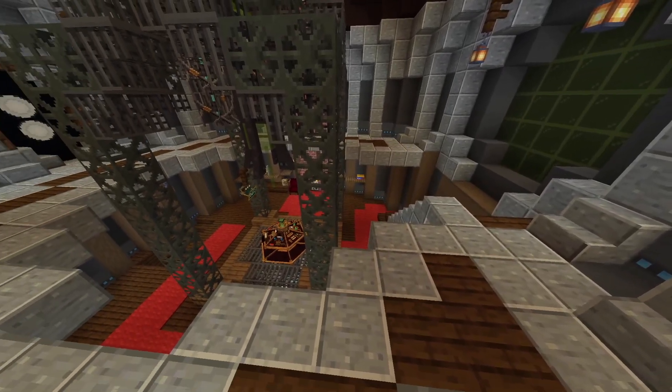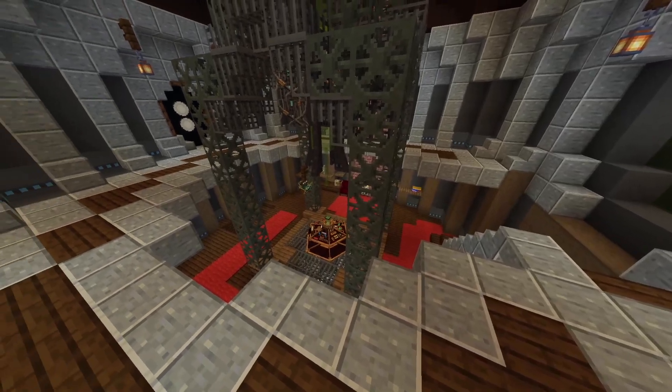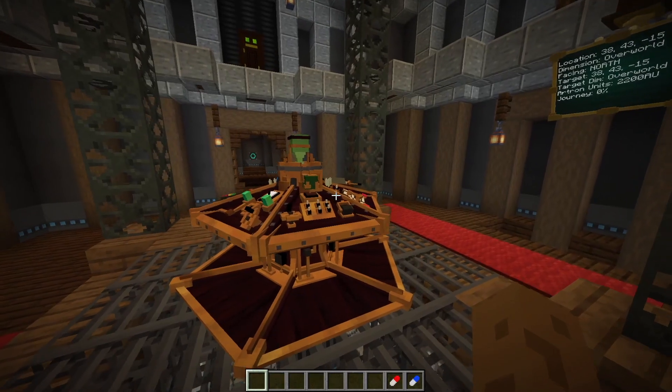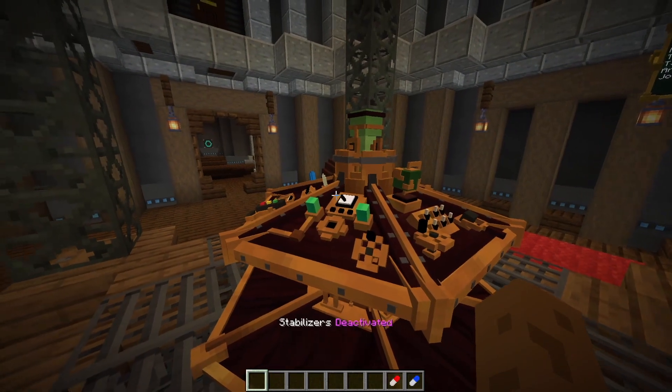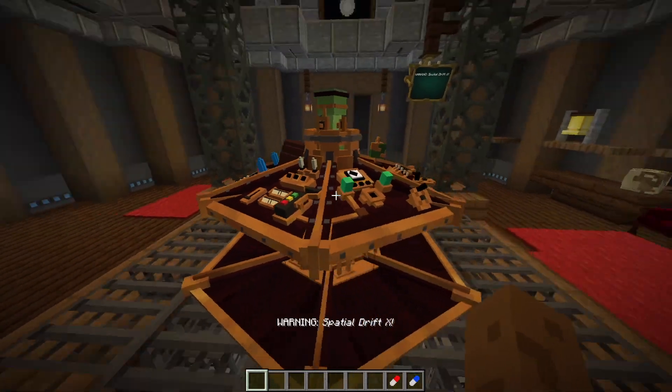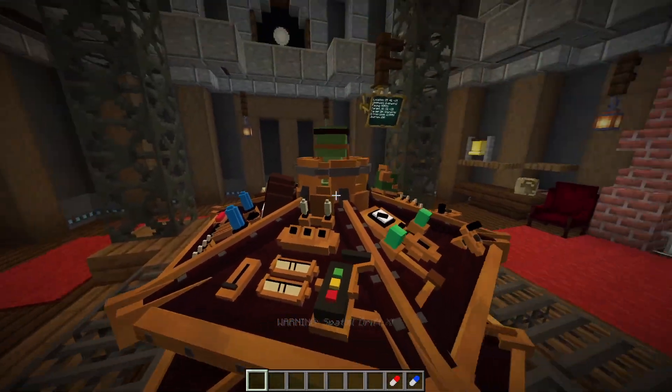A happy TARDIS will be way more accurate and looks a lot brighter. The mood of your TARDIS will increase the more you fly it, and this actually works in unstabilised flight as you're doing more work and the TARDIS is doing less work.